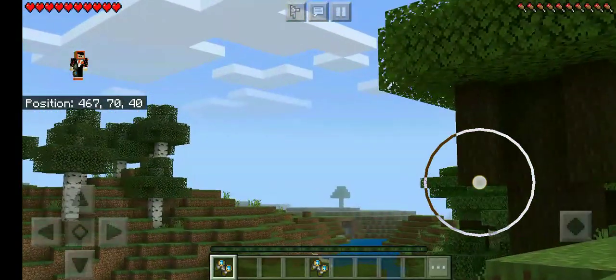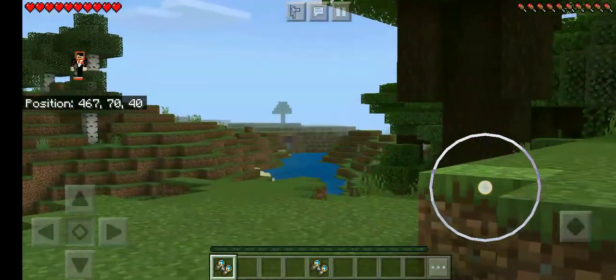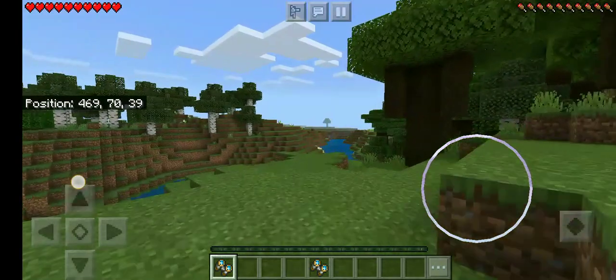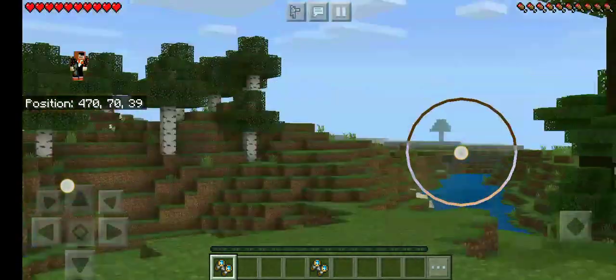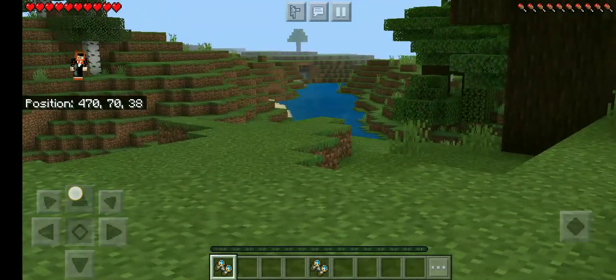Like look at that tree. But it doesn't really render the distance. Well, the only way you can move is by jumping — you can't move otherwise.